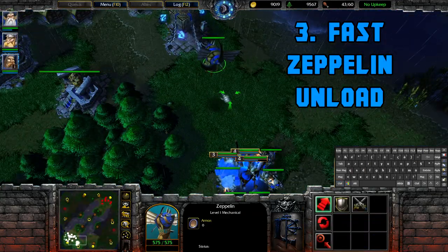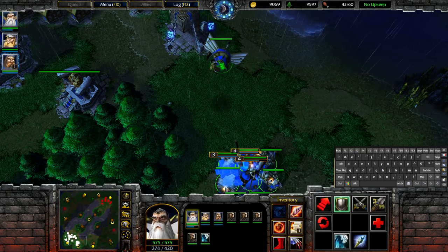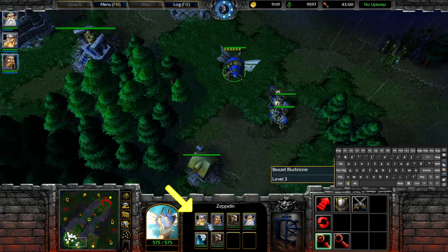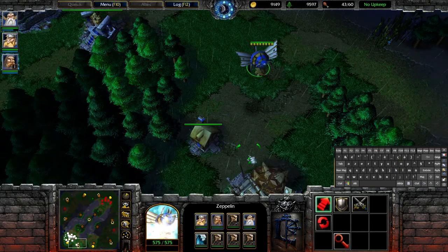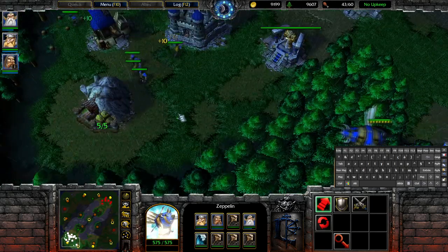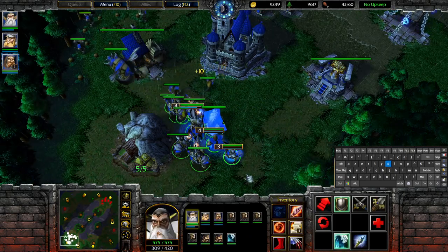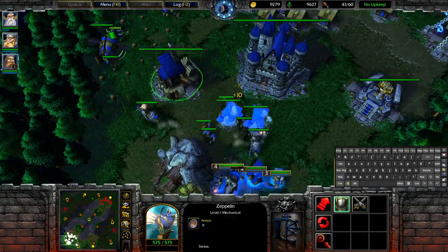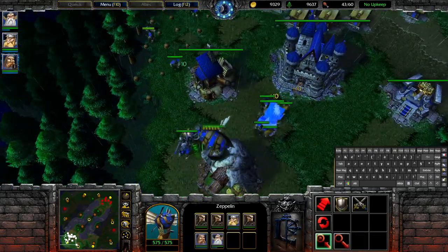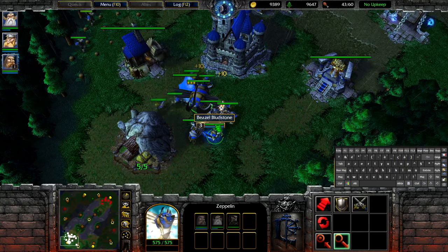The next trick is the zeppelin quick unload trick. When you load up a zeppelin it's always pretty fast — pay attention to which spot loads first and unloads last; you can see it's the top left every time. So if you want to very quickly unload a zeppelin when you're dropping your opponent's base to kill some workers or harass them, you're gonna put the cursor there and then just spam the hotkey. You unload very fast by doing this and you can even move at the same time. This makes it so much more efficient — compared to doing the unload hotkey and clicking one at a time, the difference is extremely slow.